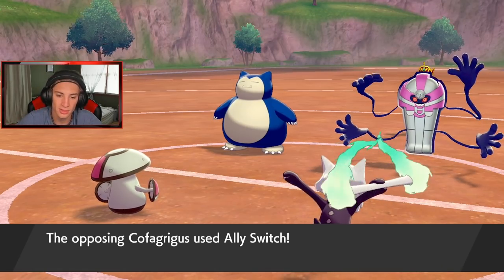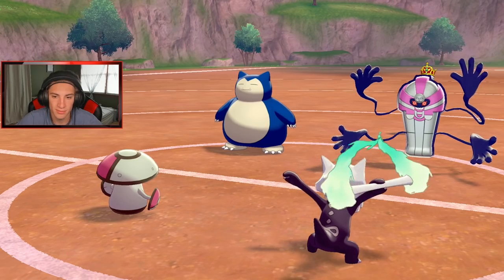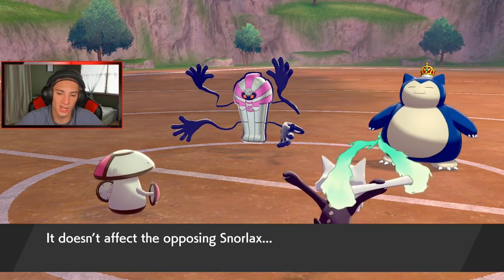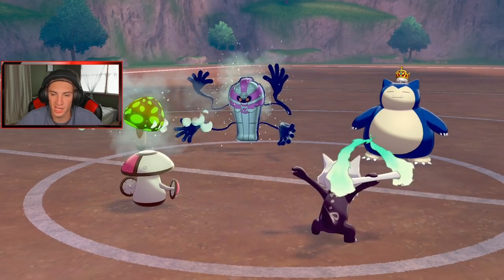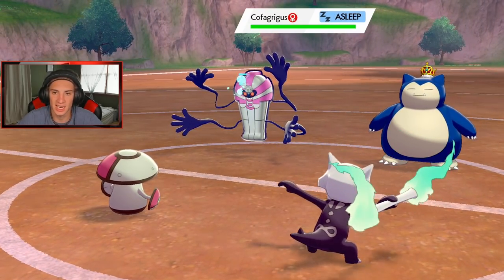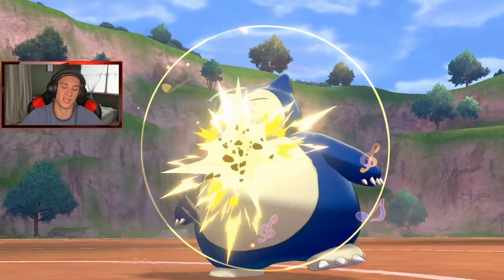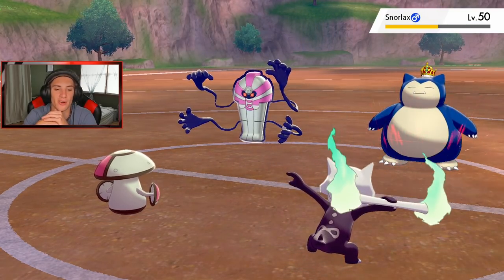He's gonna Ally Switch — that's fine, I'm down with it. Shadow Bone comes out and does nothing. Spore comes out and we put Cofagrigus to sleep — 100% every time. Night night, Cofagrigus. I'm cool with this. I'm gonna go for Belly Drum — he's gonna be setting up, so I have to try to get off a burn. Things are getting scary. I could Rage Powder it. He's gonna eat up his berry.